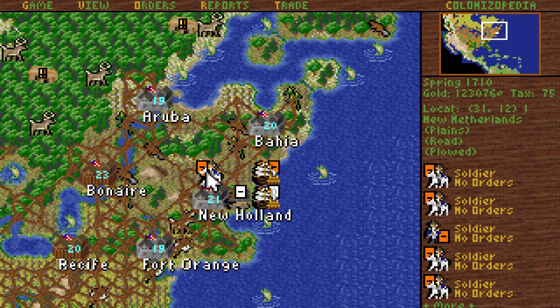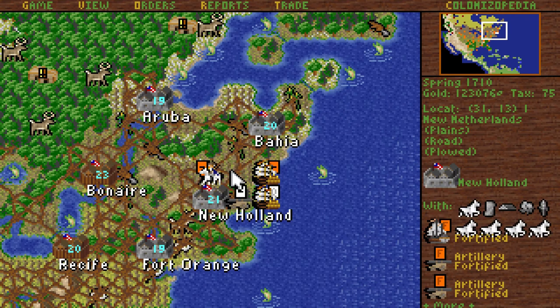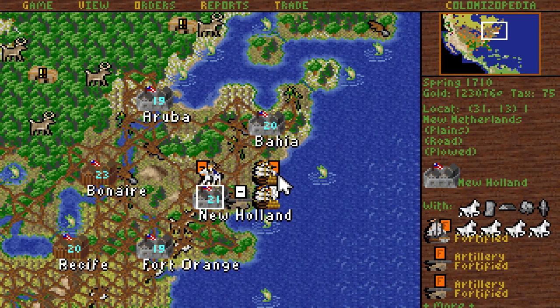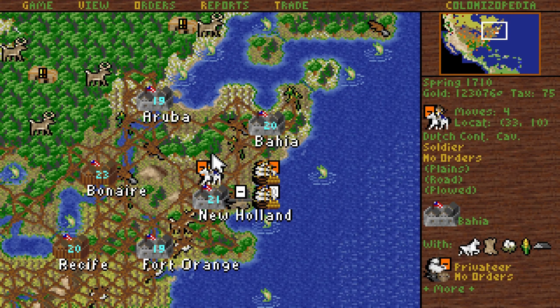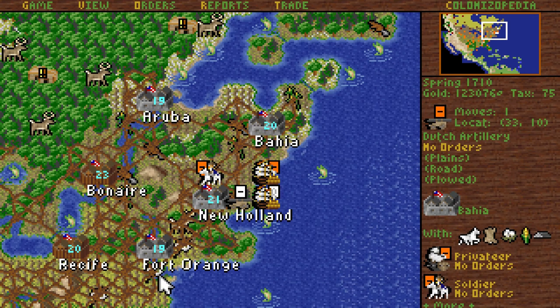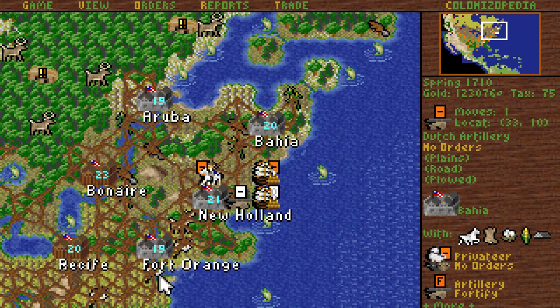I know there were some non-standard troops here — weren't there? No, okay, never mind. I thought there were a few more that needed training. You can fortify right there in Bahia. You can go to New Holland if I can find the keys. There we go.